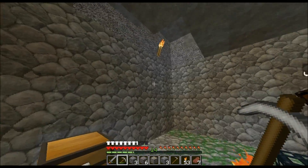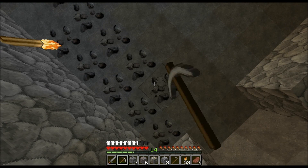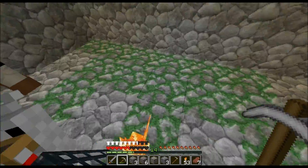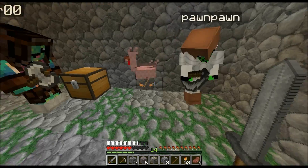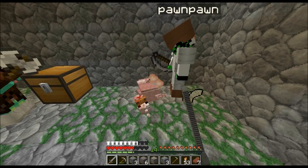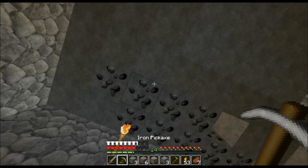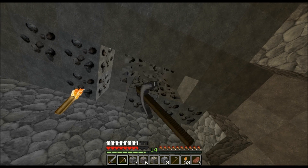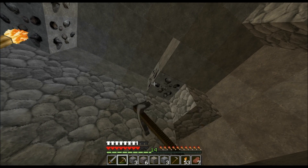Sean already looted the dungeon chest — basic stuff including a saddle. While mining coal, he suddenly gets attacked by a raptor chicken, a modded mob. They kill it. The chest contained a saddle, string, redstone, and some iron.